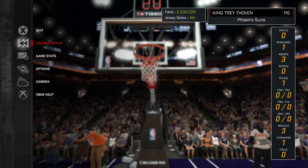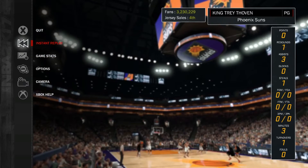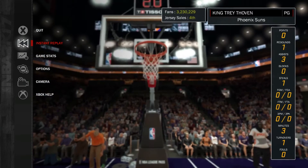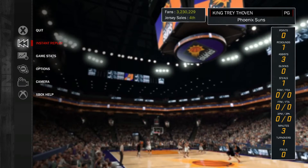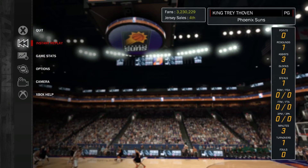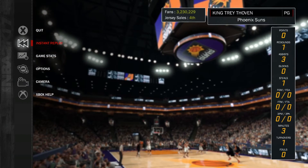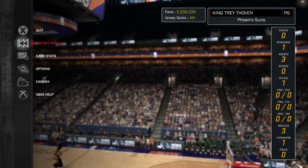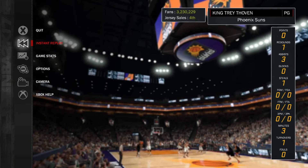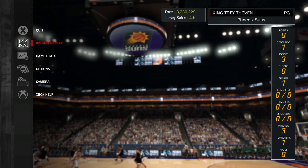Now that I've shown you how to get those three badges, I'm going to throw in Lob City Passer within the mix. You can really do all four of these badges at the same time if you want to, but sometimes the roll man doesn't act right. The last badge is Flashy Passer — I legit got Flashy Passer in two games.